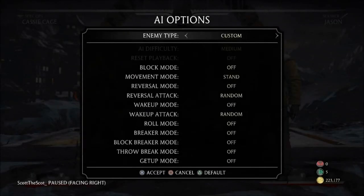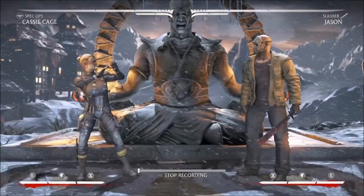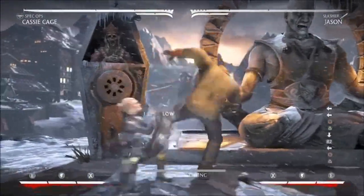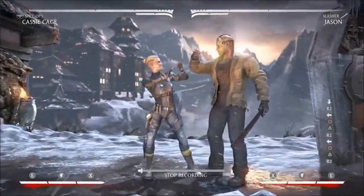So we're going to be trying to punish Jason's forward 4-2 attack, which is probably his best string. I'm recording him to do forward 4-2, then I'm instantly holding block. You can see there's a slight delay before he can actually block. Now Cassie is going to use that little tiny gap to punish.